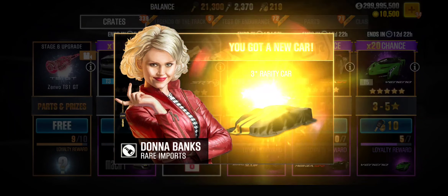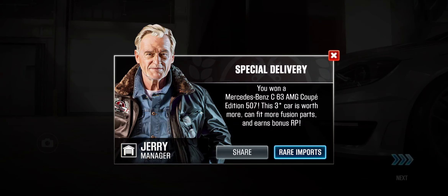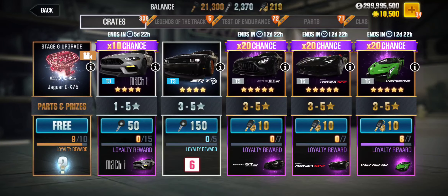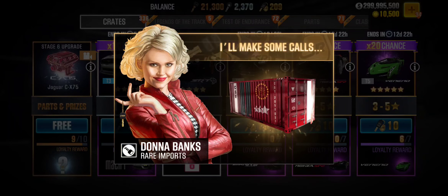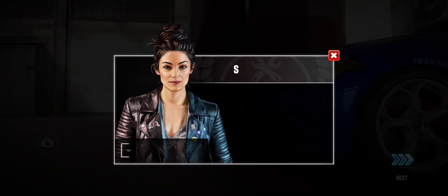Let's go to the fifth pull — 3-star car again. This is a tier 3 car, the Mercedes-Benz C63 AMG Coupe Edition. Let's go with our last pull. We managed to get only one 5-star car and not a single Veneno Roadster. So basically we got four 3-star cars, one 4-star car, and one 5-star Alfa Romeo — which is trash.